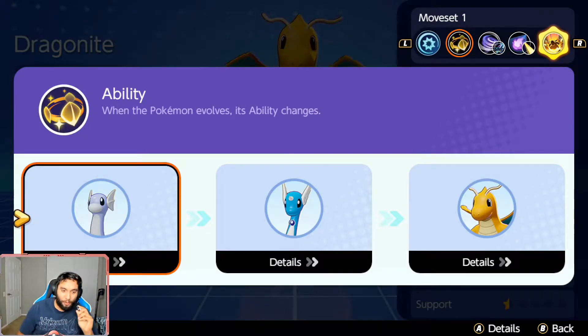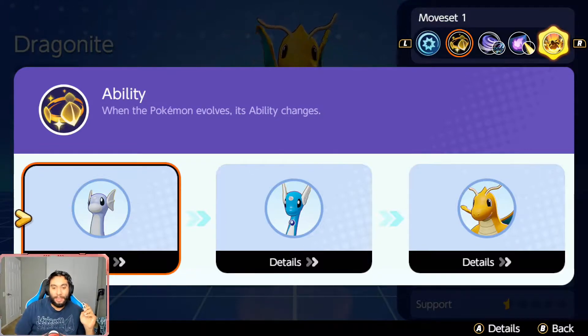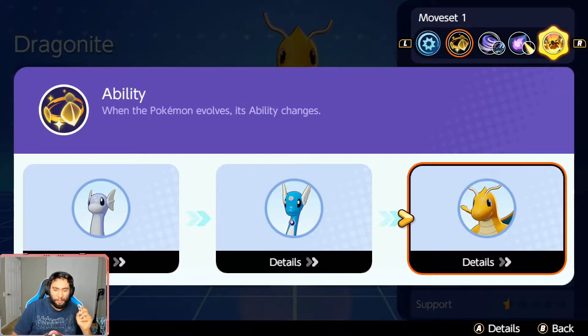I played with them a little bit. So for Dratini, Dragonair, and Dragonite, they all have a similar ability where every third attack gives you a little mini stun. And then the next third attack after that, I think it was a slow. So I think it goes 1, 2, 3 stun, 1, 2, 3 slow. I'm not 100% sure.